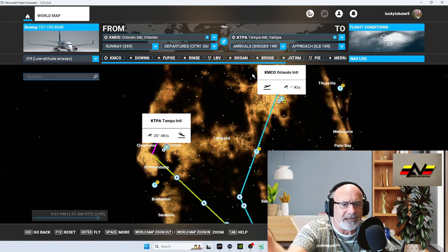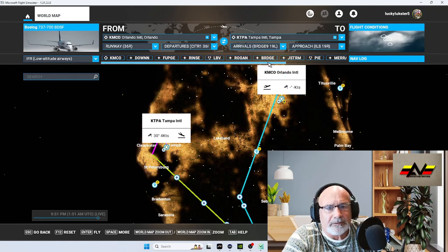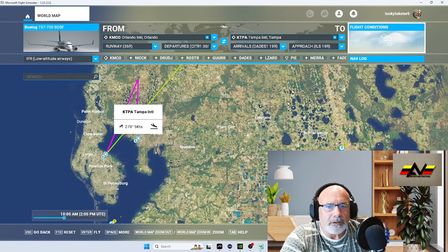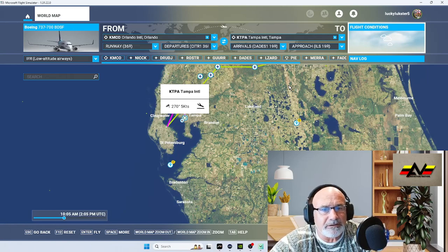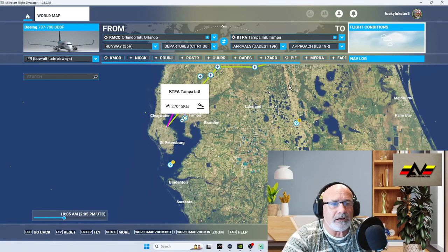Some of these arrivals are crazy — they take you way out, so avoid those. Looking through the options, we're going to go with DATES1 for the 19 Right arrival. Write that down: DATES1, ILS 19 Right. That's it for the flight planning.